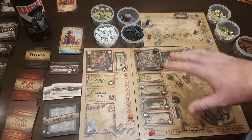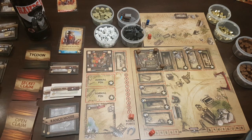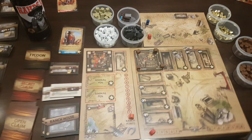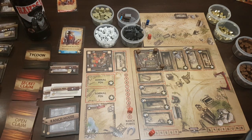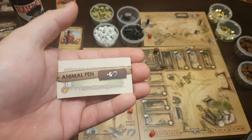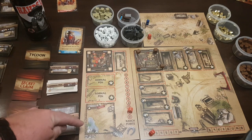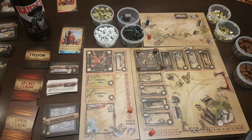The saloon side of the game functions exactly as normal. The ranch is all about ranch points. At the beginning of every turn, after collecting income, you go up by one ranch point — just one per turn. You spend these ranch points to get additional ranch tiles. For instance, adding another animal pen costs six ranch points. You actually start with one animal pen, which can hold four animals — horses or cows.